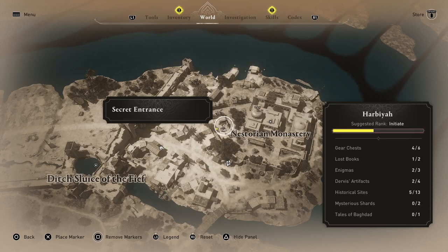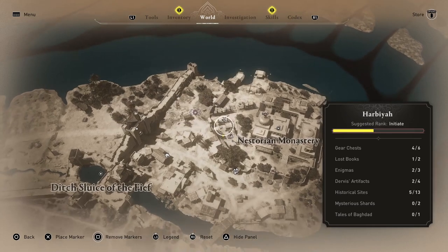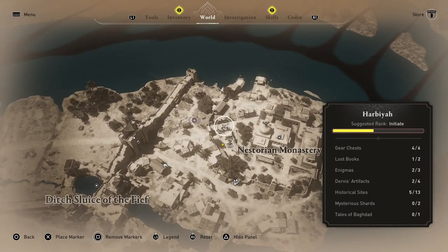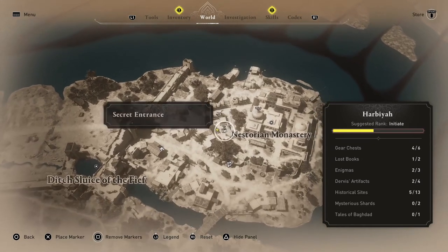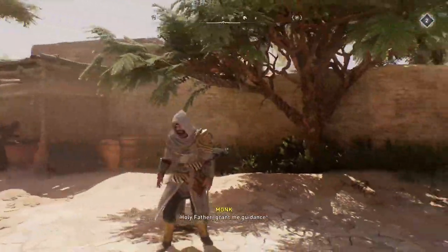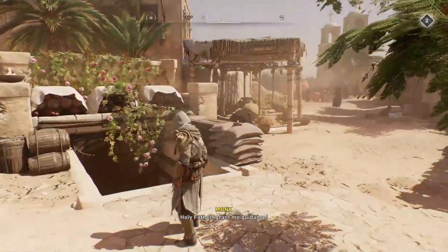Hello everyone and welcome to GORE. This is the Nestorian Monastery Underground. There is a secret book in here — a lost book, I think they're called. The entrance is basically next to where I am now, so the secret entrance is actually just a set of stairs. Not really all that secret, but quite easy to run past.